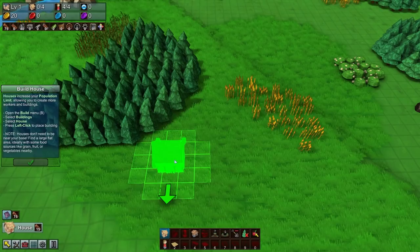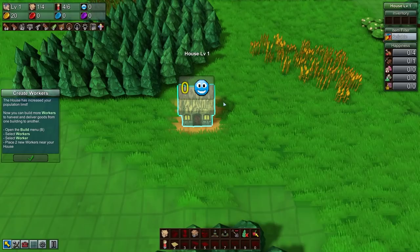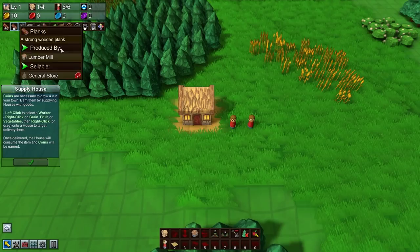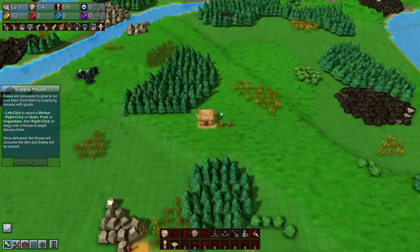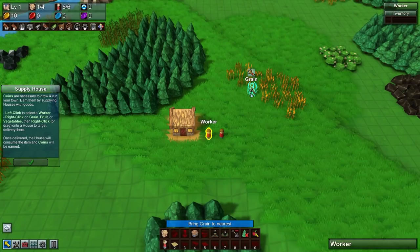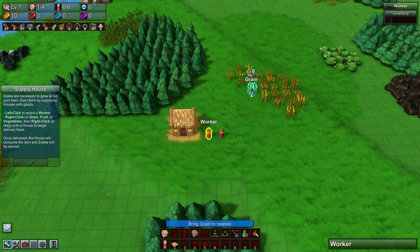This little grain area here is probably one of the best spots to start with, so let's go ahead and plonk down a couple of homes. It only requires one, so we'll go with just what the tutorial asks for. Create workers - a house has increased your population limit by two, so we'll go ahead and build two workers. Next up it wants us to start supplying the house. Workers cost five gold coins each. The house can generate coins, and this is pretty much how you generate all of your wealth - by delivering goods to houses.